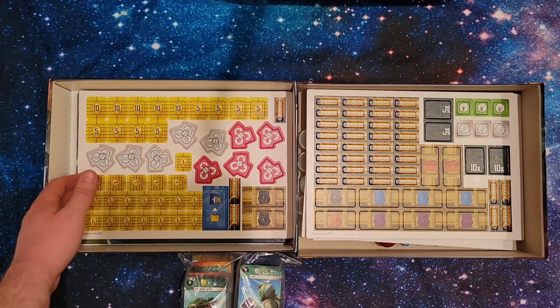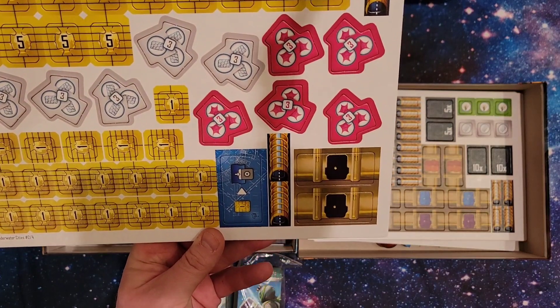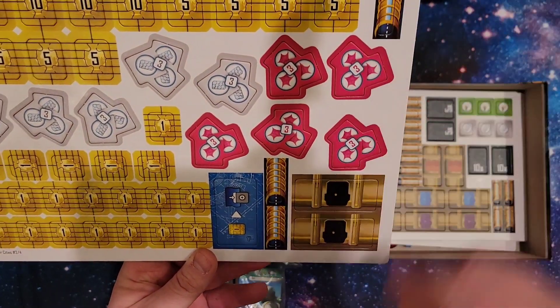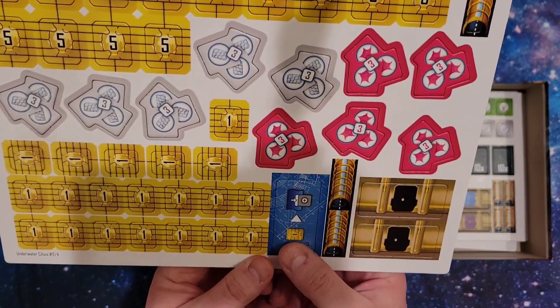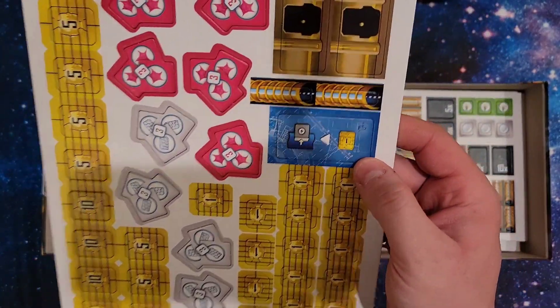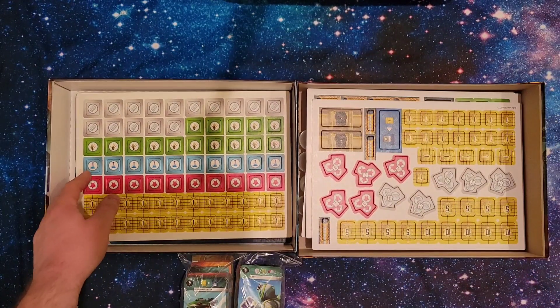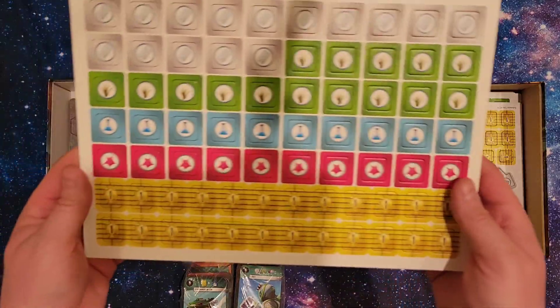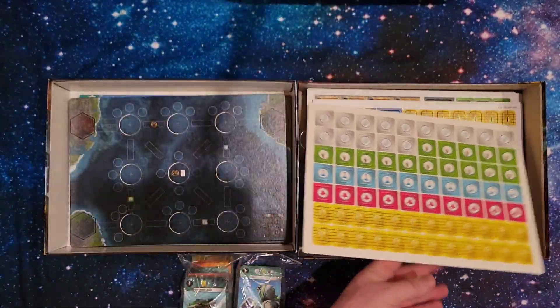And here we have more credits, more player markers, a tunnel, more resources. And this one tile here is the action cloning tile — I'm not sure when that comes into play, but there it is. Next here we have more resources: more credits and more resources.